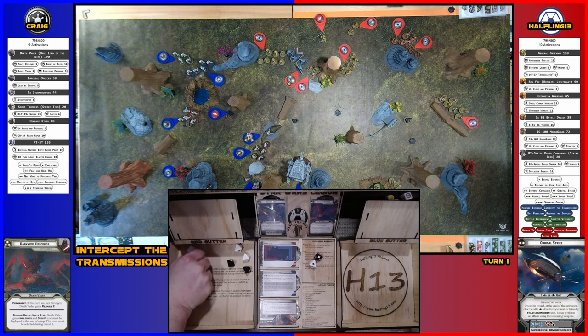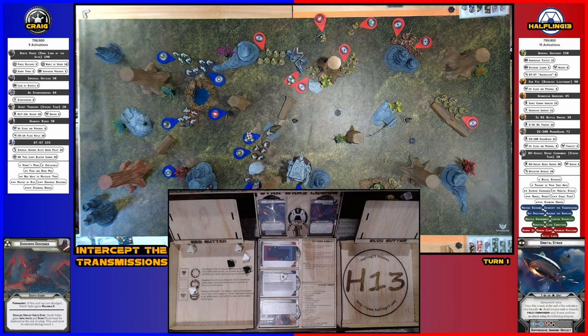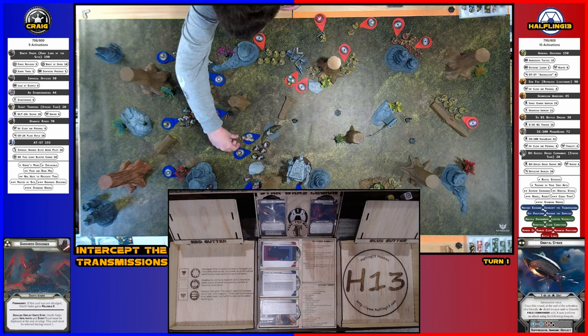Two hits and one — armor and cover cancel one — another wound. The Dewback is still alive with six health, about half down. Good job Dewback being the meat shield — he's got a lot of meat.